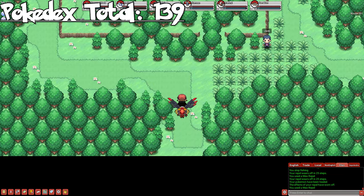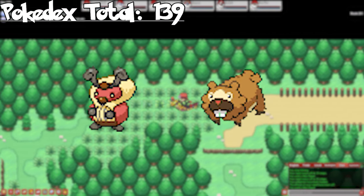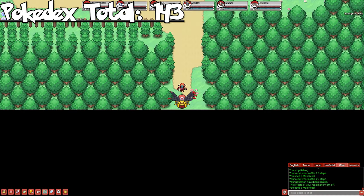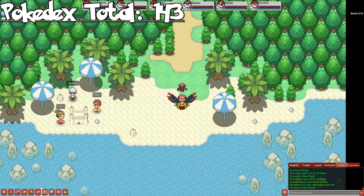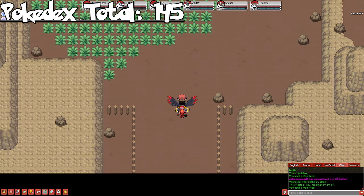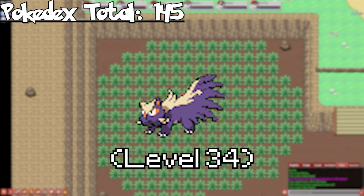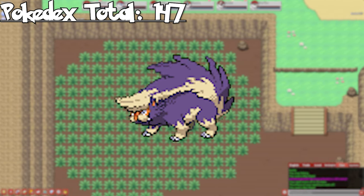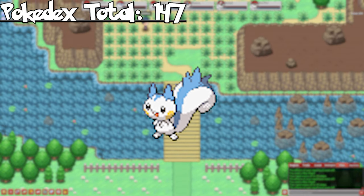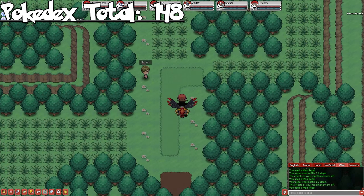Speaking of Sinnoh, let's move on to the next region. Starting on Route 201, we can catch Kricketot as an uncommon and Bidoof as a rare. Evolve both to get Kricketune and Bibarel. On Route 219 south of Sandgem Town, we can catch Finneon as a rare while fishing — evolve it to get Lumineon. Skipping a few towns and routes, on Route 207, we can catch Stunky as a rare — evolve it to get Skuntank. On Route 205 east of Floaroma Town, we can catch Pachirisu, though it's not a solo spawn so you might spend a bit here.